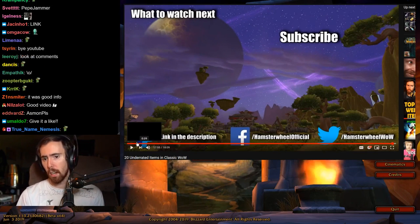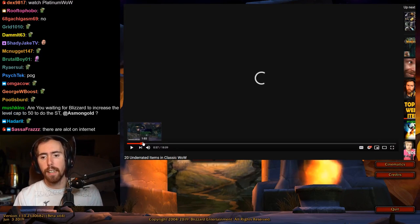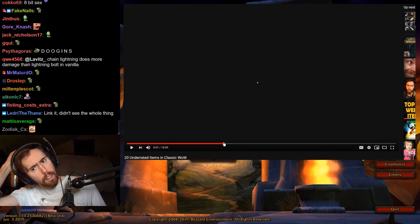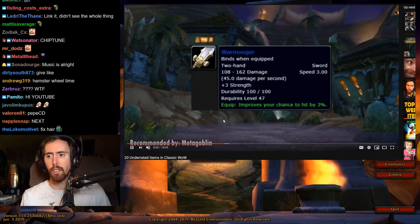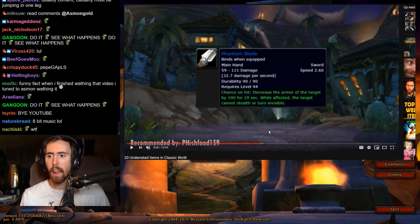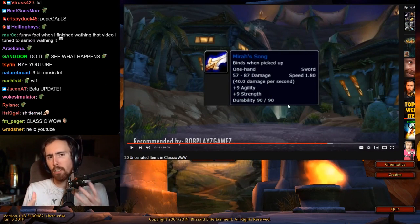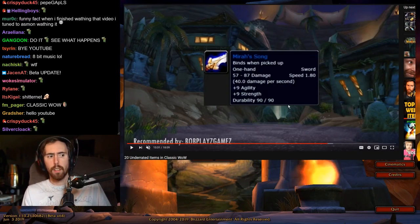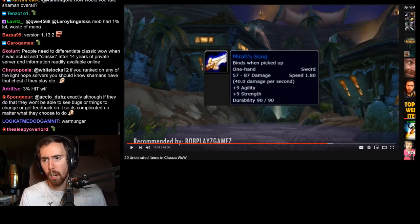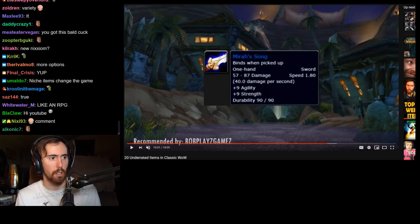Things like this that are really outside of the meta — like the Warmonger where you use it as a hunter for the hit chance, or the Phantom Blade — it makes the game feel a lot bigger. I wish Blizzard would realize that and do more things like it. It differentiates Classic, and while everybody knows a lot more about the game now thanks to private servers, that depth is really what makes it so cool.